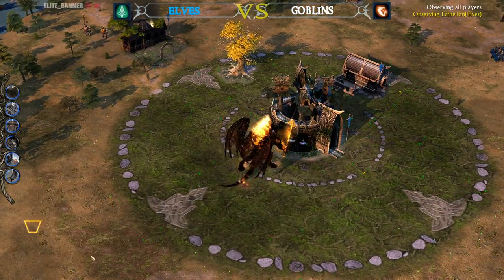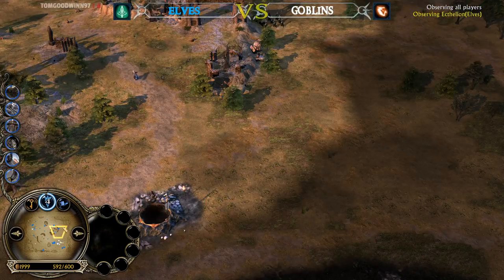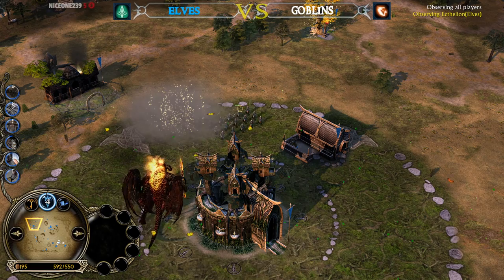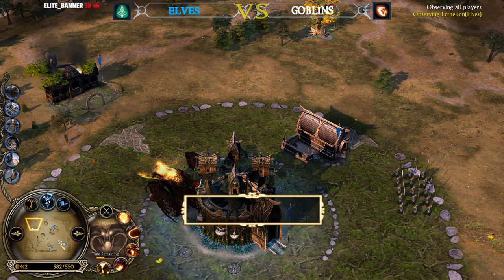The Elven player has barely any units remaining on the field — actually, I take that back, he has all the units and is using them mainly for offense. During all this time, Balrog is making sure to take down pretty much every single building beside the Fortress. You can't take down the Fortress with Balrog alone — his damage against the Fortress is pretty limited.